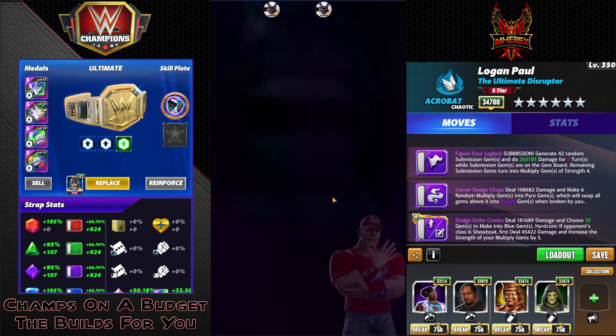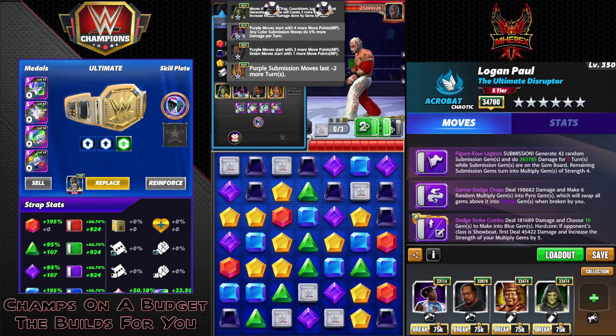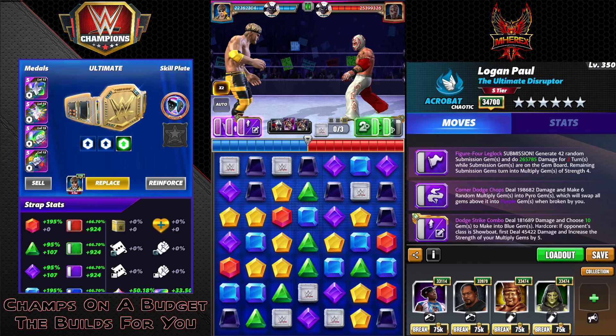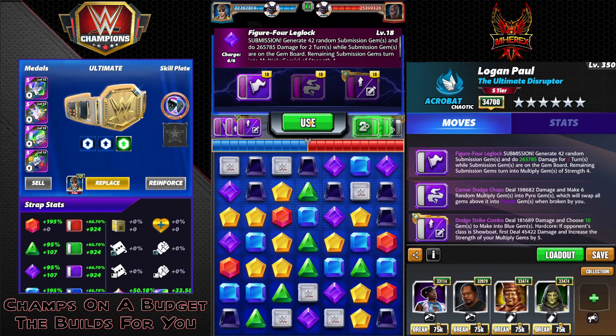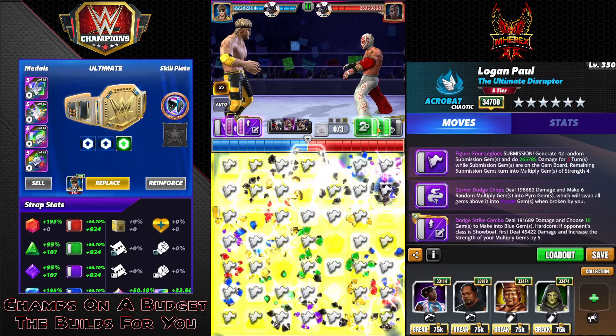We're going against six-star Silver Ray — got like 25 million health. Trainers: Dom adds three to the blue choose, letting us choose more. Woods is four purple MP. Farooq is two purple MP. Hall of Fame Lawler makes our sub only last two turns, so theoretically we will keep way more multiply gems on the board.